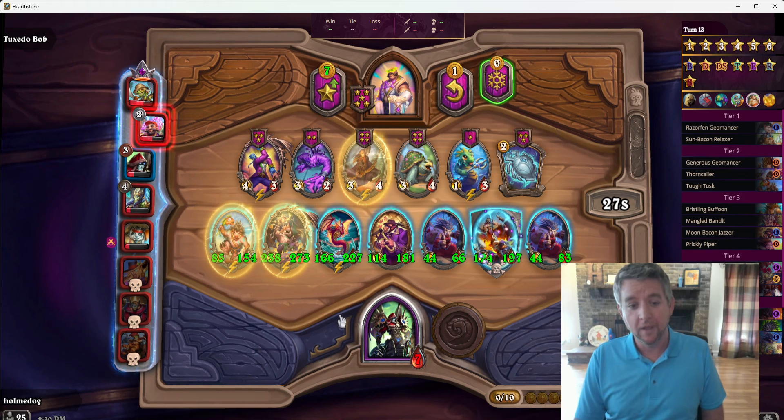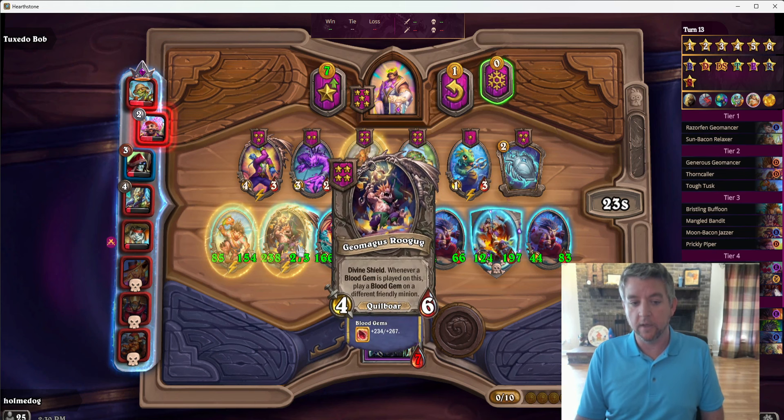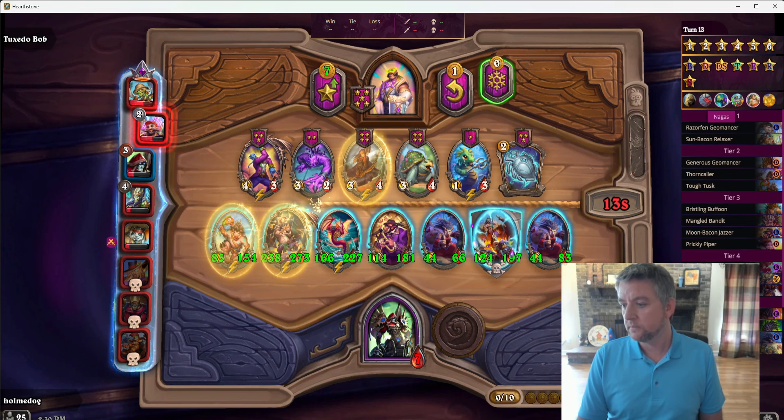If you can pick up Bran, we'll stay on Tier 5 forever because we want to triple this. We wouldn't mind an extra one of these, we wouldn't mind tripling this either. We really want Bran. So those are the ones we're looking for. We'll wait on this timer to expire.